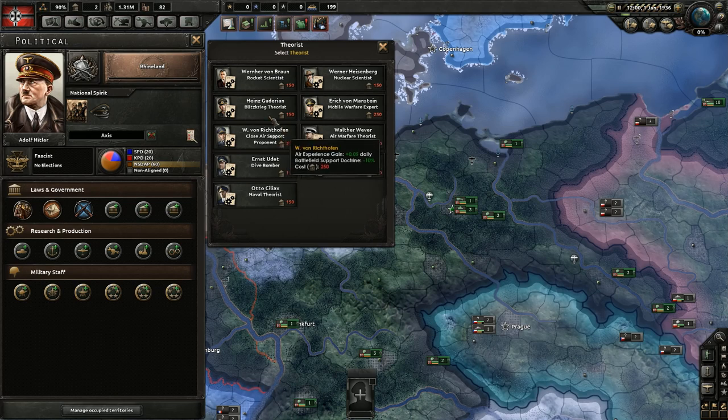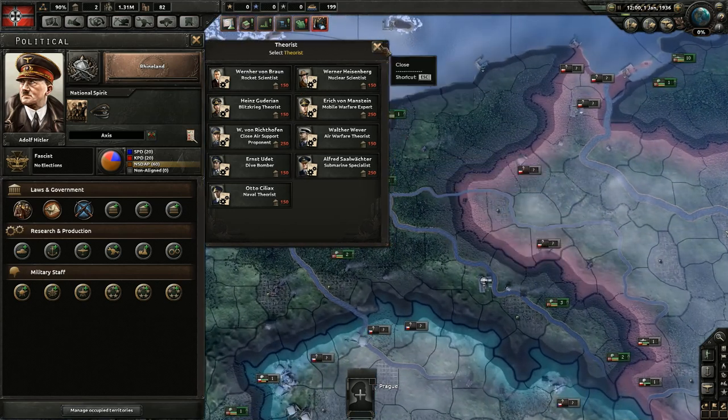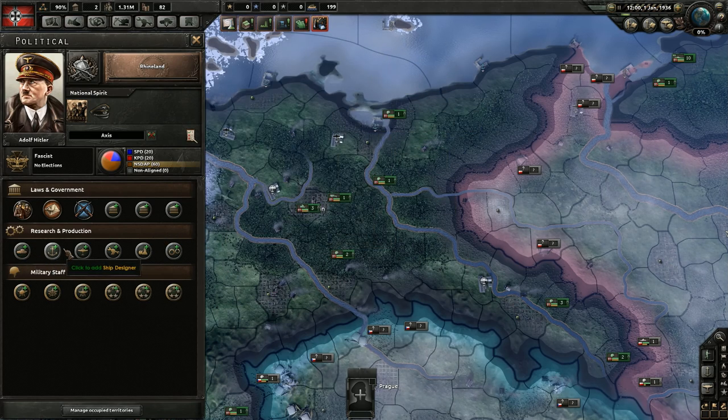You may want to wait to get theorists, and I'll explain why when we talk about technology — basically you don't want to go after doctrines really early in the game. One benefit to getting them early is that they increase the experience you're gaining. For instance, this one increases our air experience by 0.05 daily, which is really important early game because it's hard to get experience until you start going to war. But for the most part, I'd suggest theorists can probably wait — focus on the ones that give you tech bonuses or your political advisors depending on your plans.